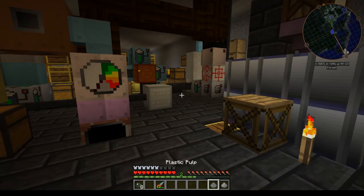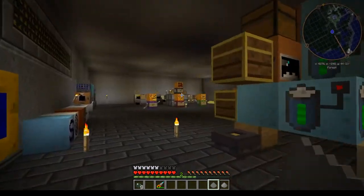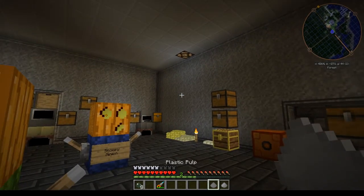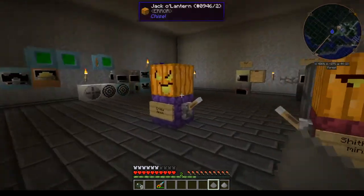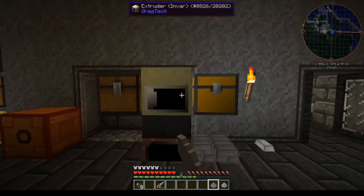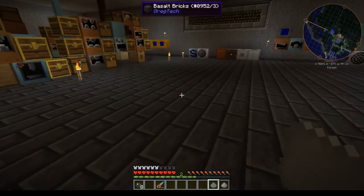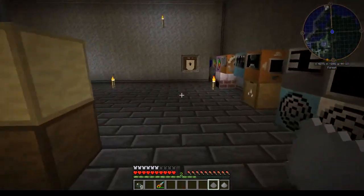The next thing you're going to need is plastic pulp, which you get from your distillation tower by processing oil in it. You will get tiny piles of plastic pulp out. Then you need to turn that into a plate — you have two choices: extrude it with a plate mold which will be one-for-one, or throw it into a crucible which will be three pulp for two plates, so you have a little bit of loss doing it in the crucible.